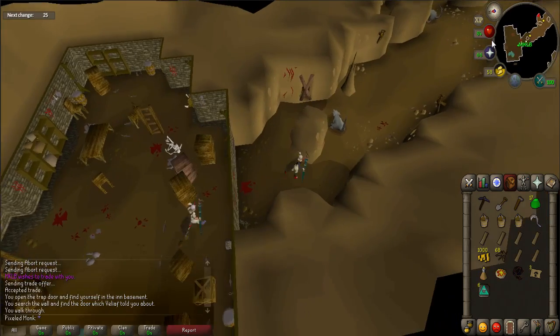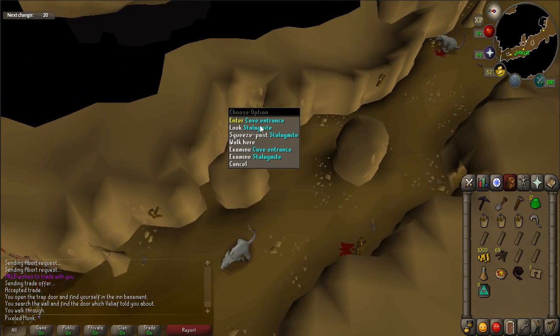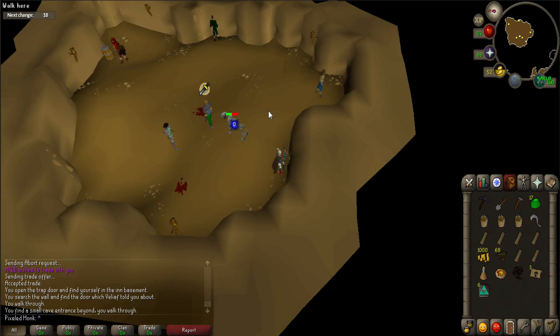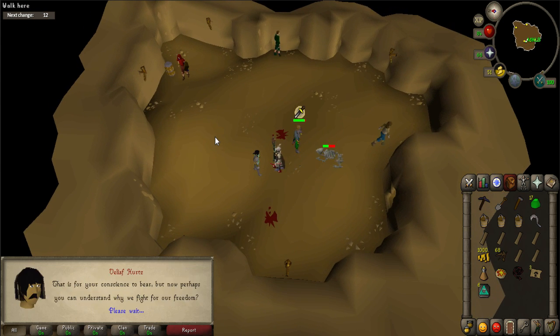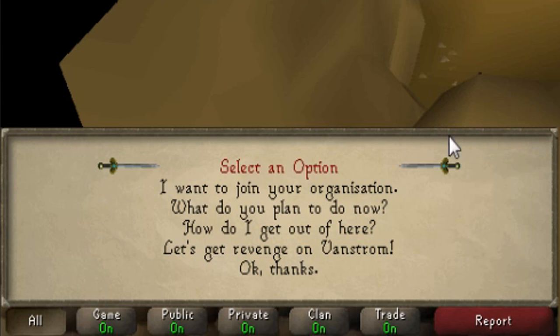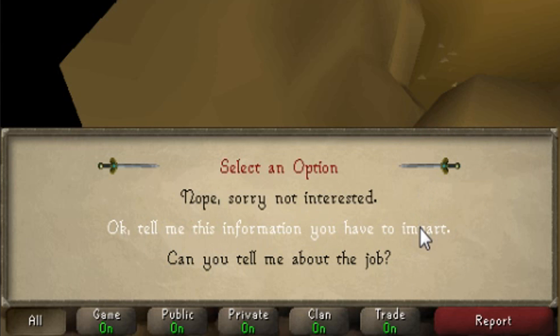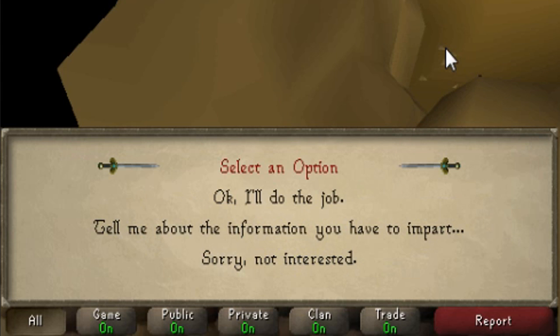Follow the path a little bit south until an eastern path opens up. Right-click on the stalagmite and choose the squeeze past option. You'll now be in a large room. Once there, talk to Veliof. When prompted, say: I want to join your organization. Ok, tell me this information you have to impart. Can you tell me about the job? And ok, I'll do the job.